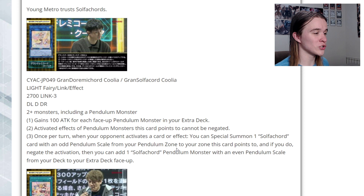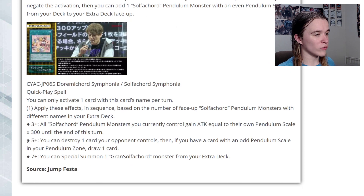For their other support card, we have Solfachord Symphonium, a quick-play spell that can only be activated once per turn. You apply these effects in sequence based on the number of face-up Solfachord pendulum monsters with different names in your extra deck. If you have three or more, all Solfachord pendulum monsters you currently control gain attack equal to their own pendulum scale times 300 until the end of this turn. Five or more, you can destroy a card your opponent controls — and this is non-targeting. Then if you have a card with an odd pendulum scale in your pendulum zone, draw one card. Seven or more, you can special summon a Grand Solfachord monster from your extra deck.